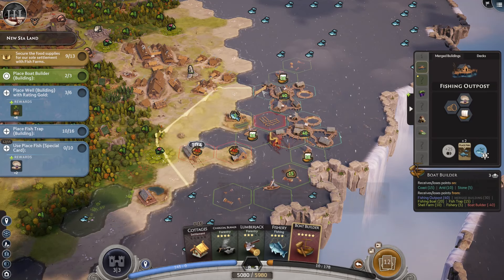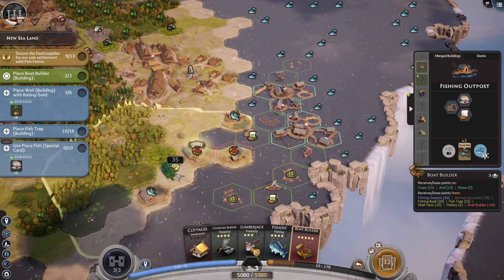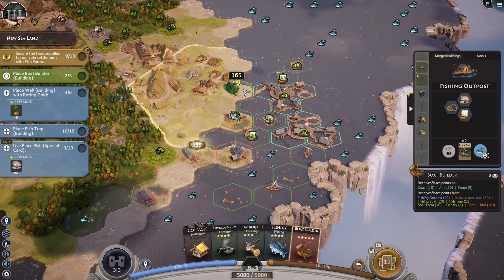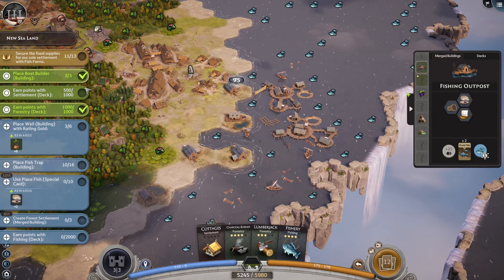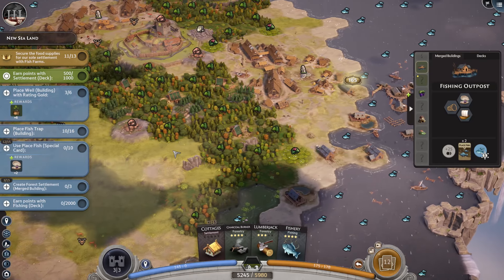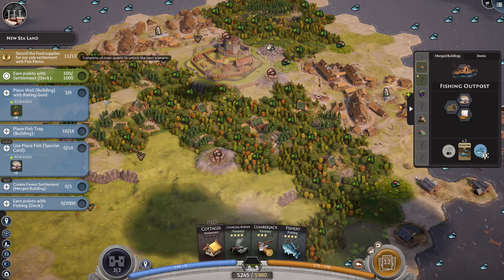And I'll take a boat builder. Kind of sucks just how much less you get from it. There's number three. Earn a thousand points from the settlement deck. Okay well that's not terrible. We are actually on course to finish this though, so that's pretty good.